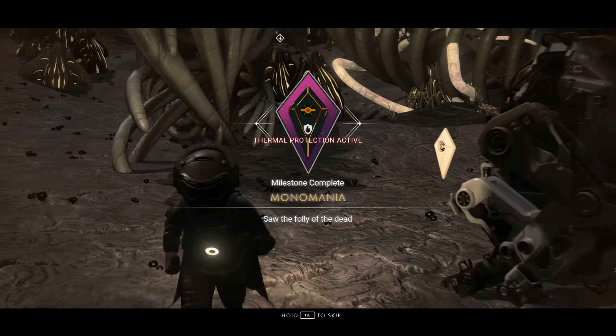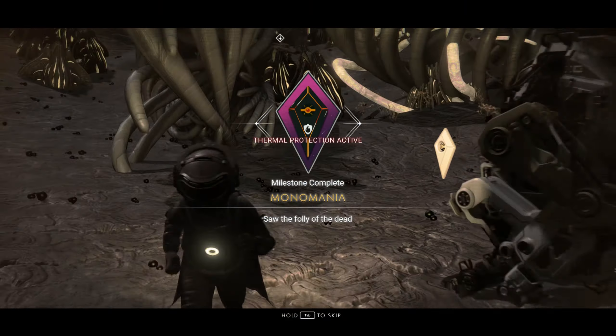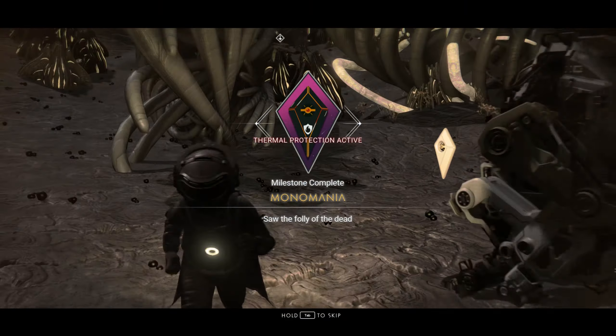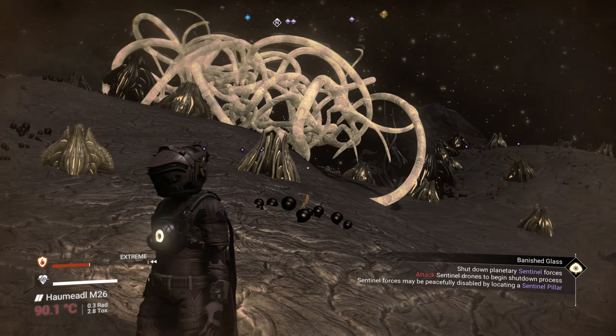Is there going to be anything spawned here that's going to grief me? They were spawning stuff at the other ones but now it's not — interesting. I'm going to get condensed carbon because I actually need some since I used a little bit. I need some carbon too. I know I can turn condensed carbon into carbon. There's no carbon on this planet — why am I scanning when my thermal protection is at critical?